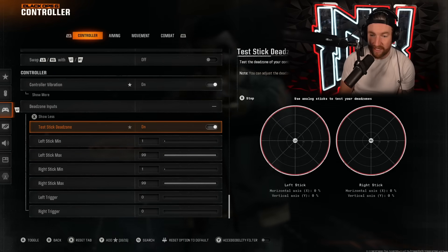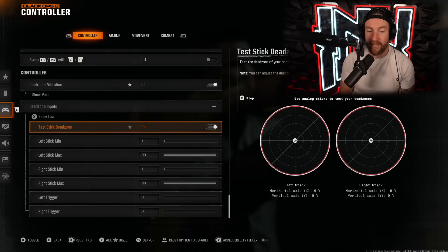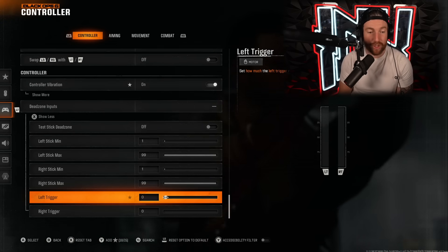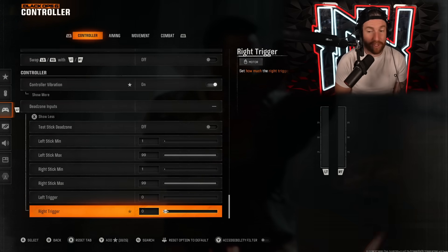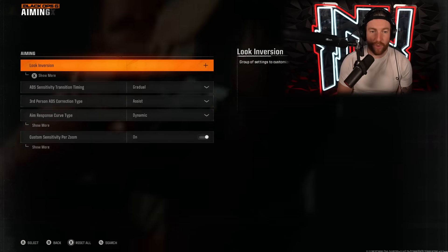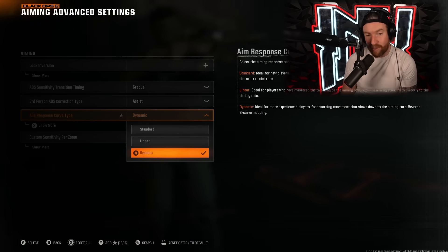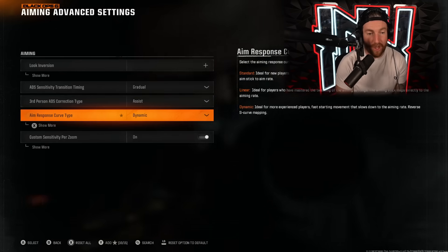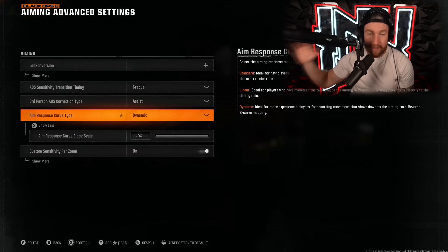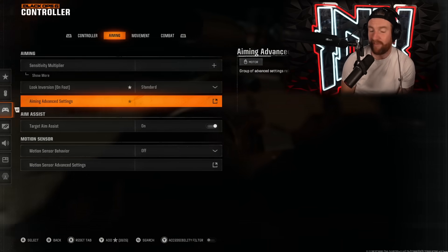If you want to test your dead zone, mine says zero so I don't have to set them at all, but you're going to want to make sure you set them to whatever numbers you are testing for. My left and right triggers had dead zones built into them as well, which makes that feel horrible. As far as aiming goes, you are going to want to make sure that your advanced aiming settings are set to dynamic. Mine was set to standard by default and it does not feel right. I have mine set to one, but dynamic is going to make your aim assist feel better and it is stronger — it's a huge buff to your aim assist.